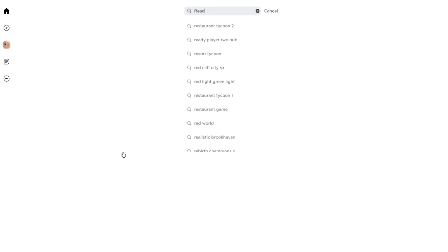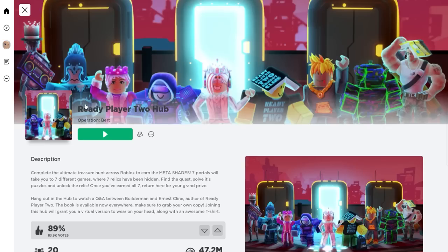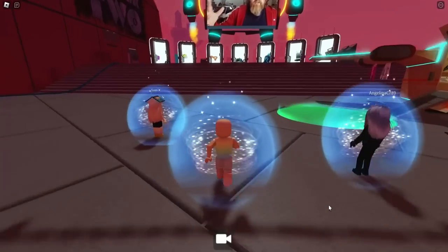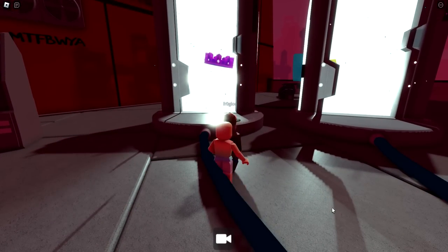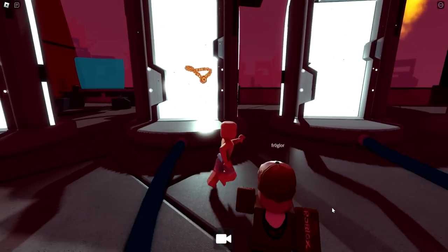Let's go ahead and join the game Ready Player 2 Hub. It's going to be the first official game with the large icon. Let's join. Once you join the game, you're going to see a platform with seven doors. There's going to be seven items in separate games that you need to complete first.